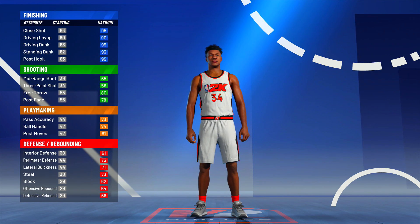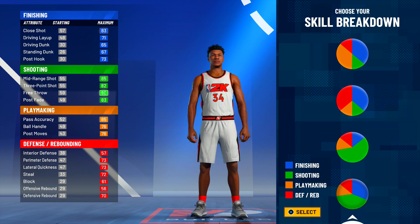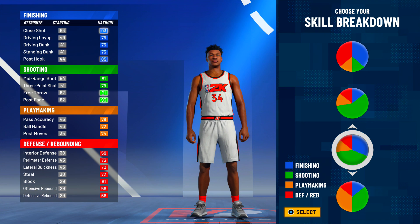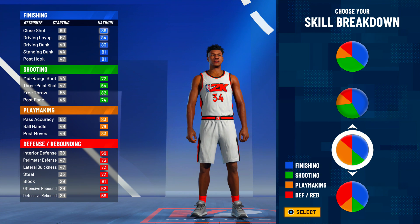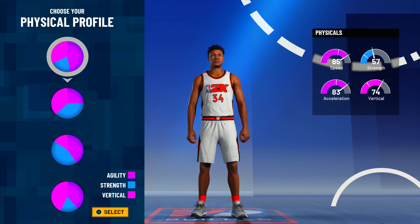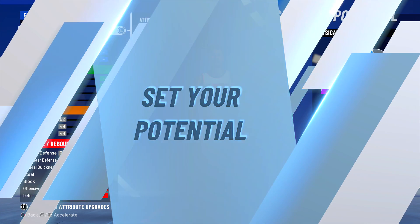Today I'm going to show you the best Giannis Antetokounmpo build in the game. This year all builds are basically buffed, so you cannot make a 6'11 Giannis build — it's going to be a terrible build. The pie chart we're going with is the finishing and playmaking chart, which gets you more badges and more attributes for your player.